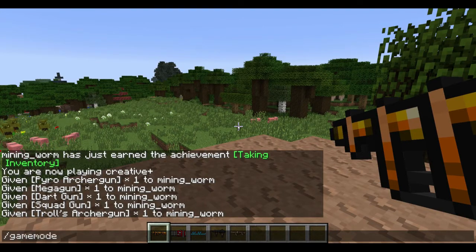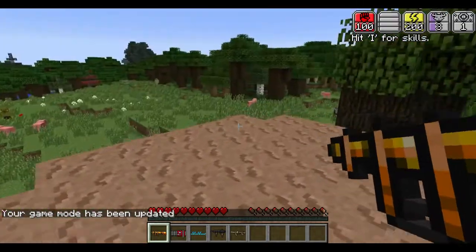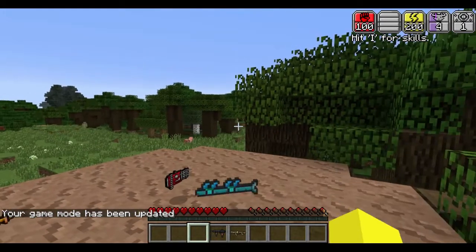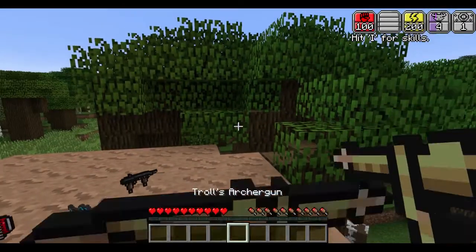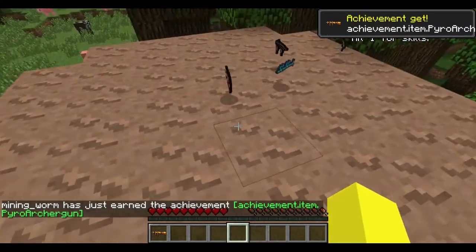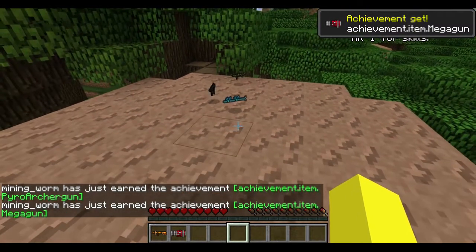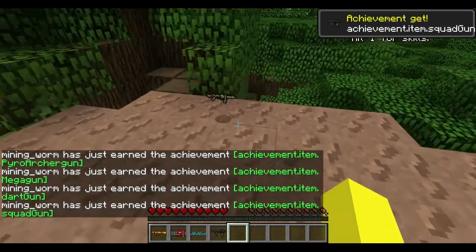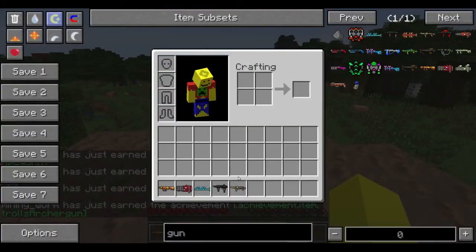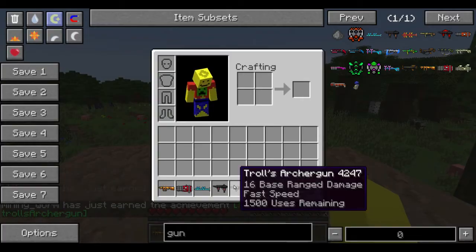Alright, I'm in creative at the moment, let's go into normal survival. Let's just chuck these guys on the ground and then pick them up — oh, we just got an achievement! Oh, we just got an achievement!